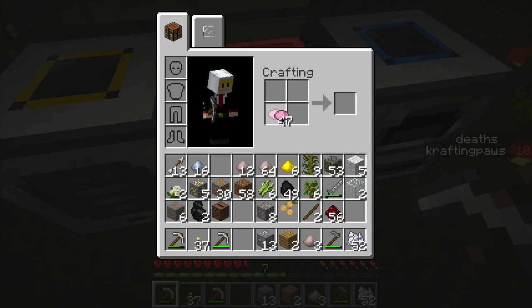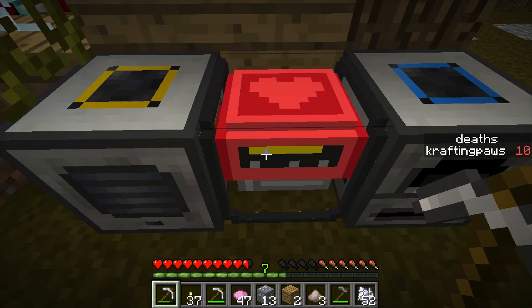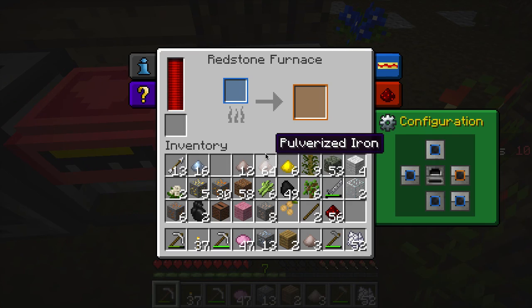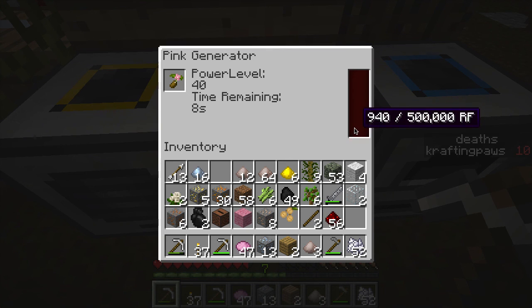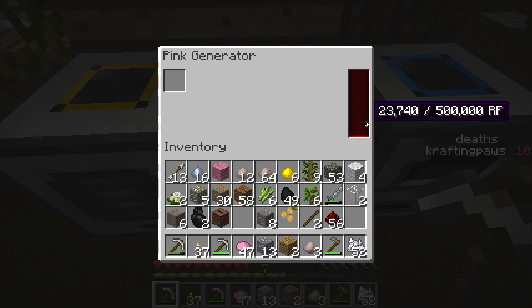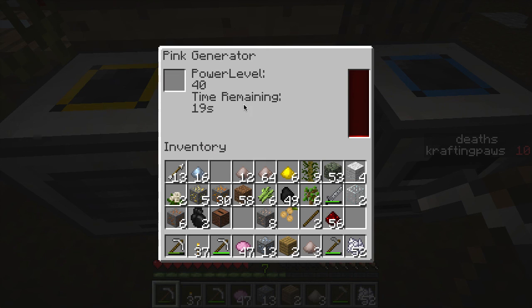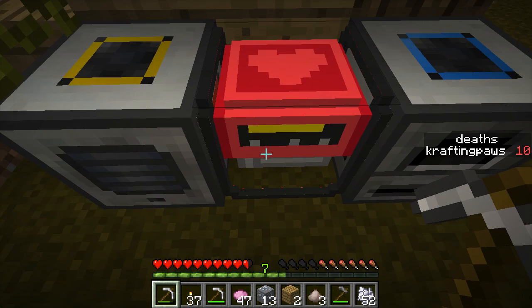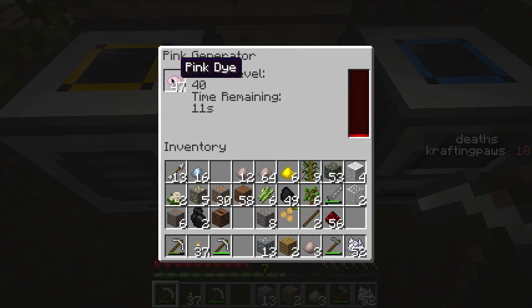Let's try putting in some wool — drive with one and see how much RF we get out of it. From seeds we get 40. Now it's just storing energy inside. Let's wait for it to finish. 21, 23 — it still generates 40. Well I guess there's not really any point in putting wool in there, you can just use dye. So there you go.